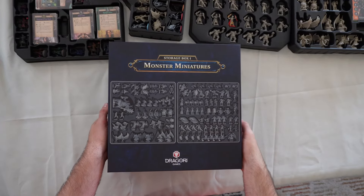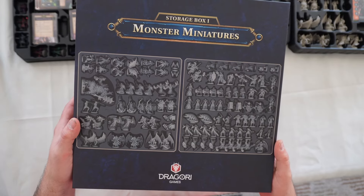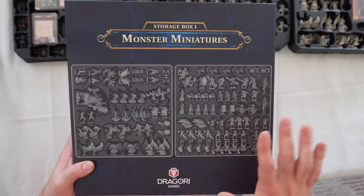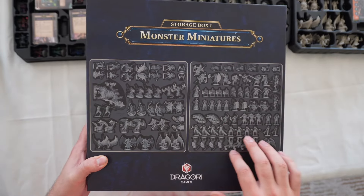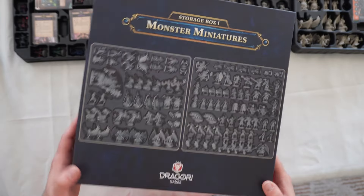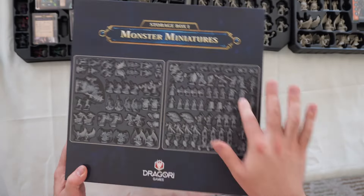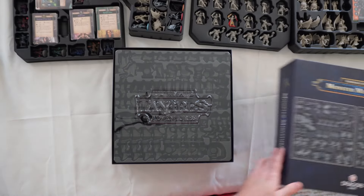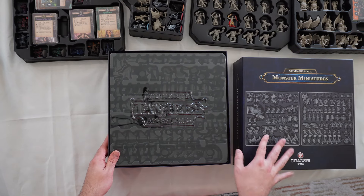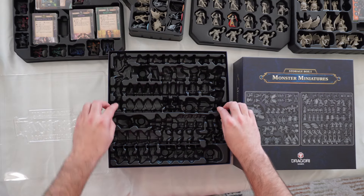Welcome back to the Storage Box One guide. We are now doing Storage Box One monster miniatures. This tray here is going to be called Tray One — it's the top tray that you should receive. And then this is the bottom tray, calling it Tray Two. Just as a note, the pictures are here on the box, so really you just need to follow the pictures on the box and you should have everything you need to do it.